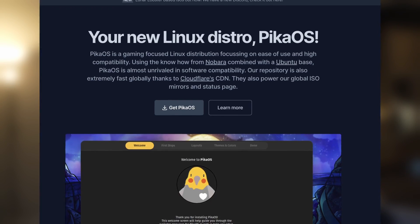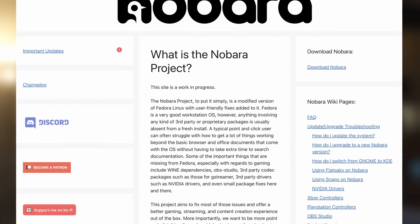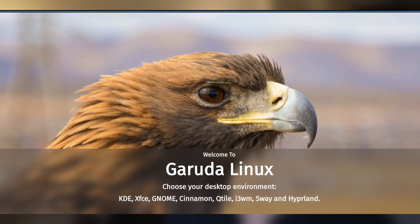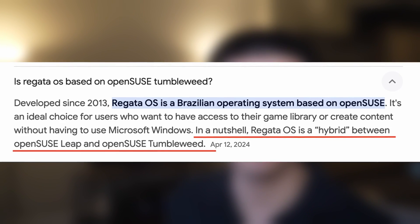The distributions chosen for this video are PikaOS based on Ubuntu, Nobata based on Fedora, Garuda Linux based on Arch, and RegattaOS based on OpenSUSE, along with their base systems. Let's see if these gaming systems are really able to improve anything.